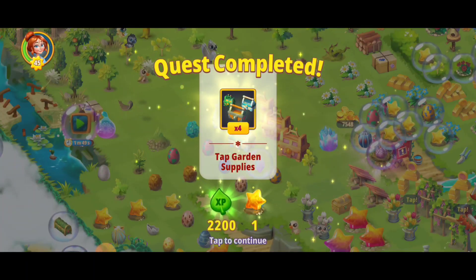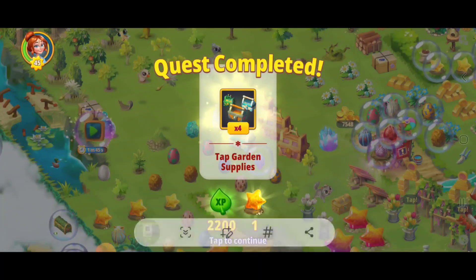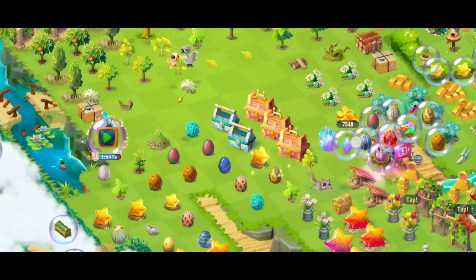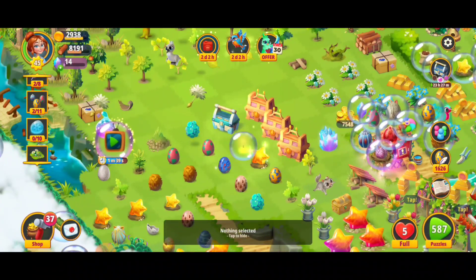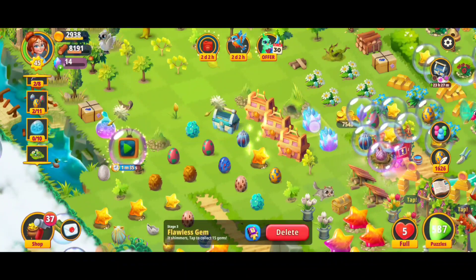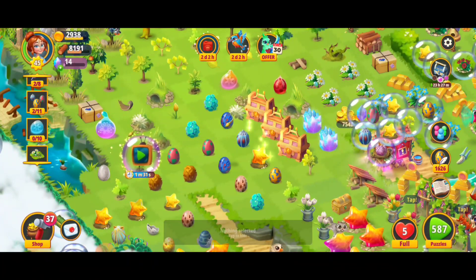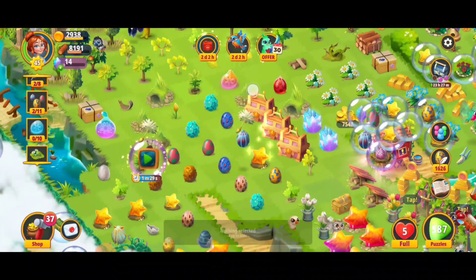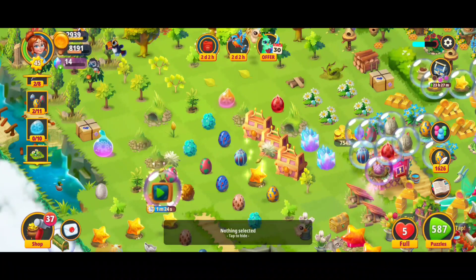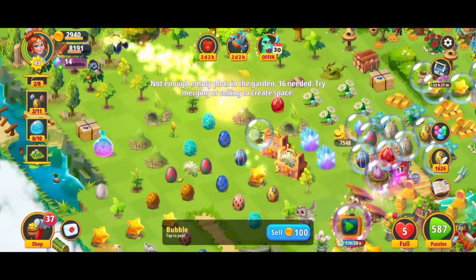We just finished the quest of tapping the garden supplies, but I'm going to go for more — we've got a couple more to open up. We got a crystal gem — beautiful — a couple items and some gems. If you ever want to know how to get more free gems, make sure to check out my how-to-get-free-gems video that I'll be linking at the end. It's a great technique to maximize your gems and it's free, so just use that strategy and crush it.